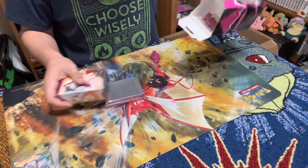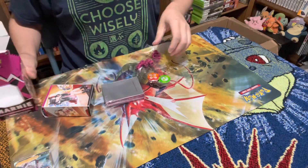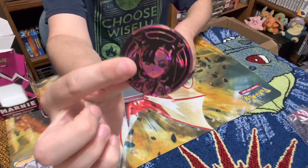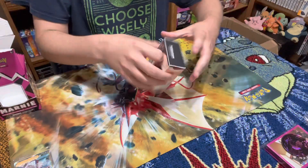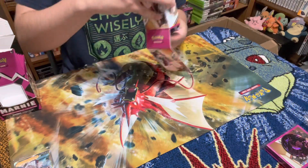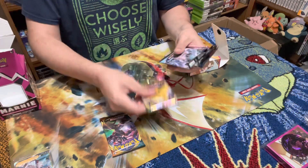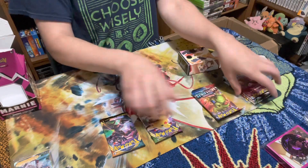We've already seen what comes in this box if you've watched my other video. We have the dice, damage counters, and the metallic coin — which is actually a plastic coin with a metallic finish paint. And we have our packs: Darkness Ablaze, Vivid Voltage, three Chilling Reign, and two Battle Styles.